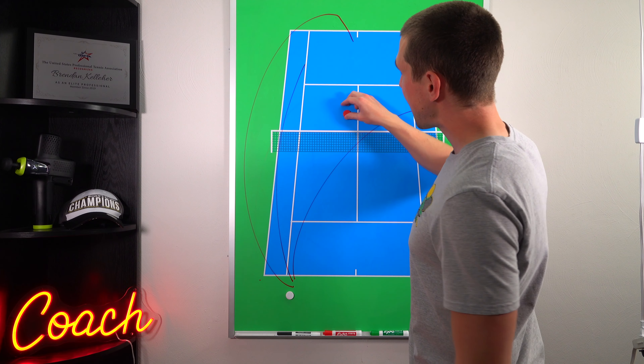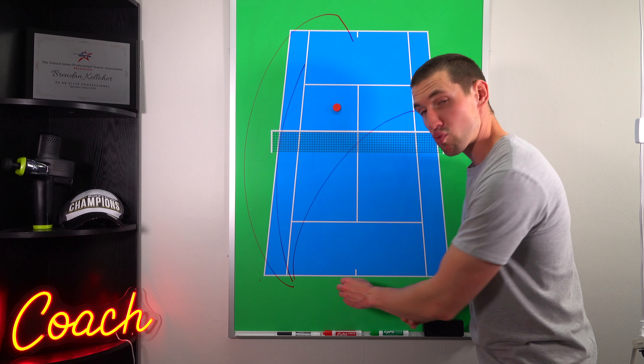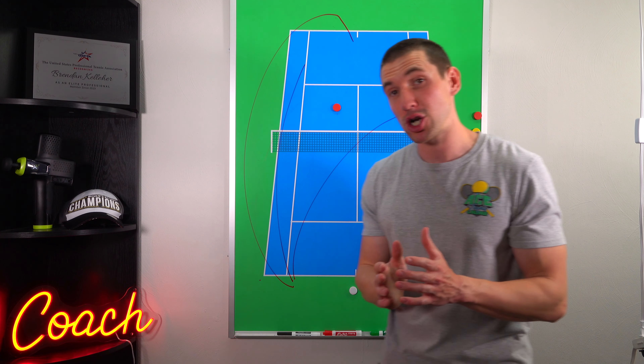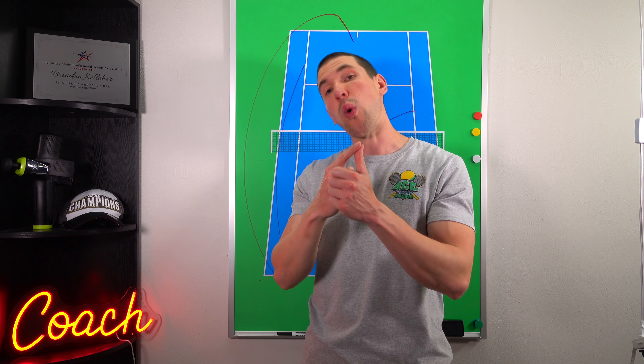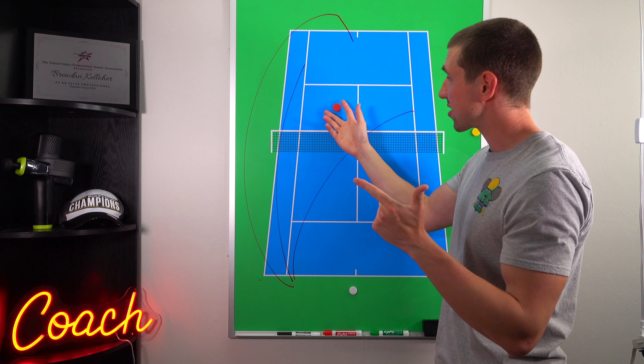Best case scenario is you come to the net and don't even have to hit a volley — just by coming to the net and putting pressure on your opponent, they freak out and miss. The second thing that happens when you come to the net is you rush them, because now you're taking balls sooner. That means you're going to rush them on their preparation, footwork, and decision making. Everything about that next shot becomes more rushed, and when you're rushed, the quality of shots goes down — they're more likely to miss or give you something shorter or weaker to punish.